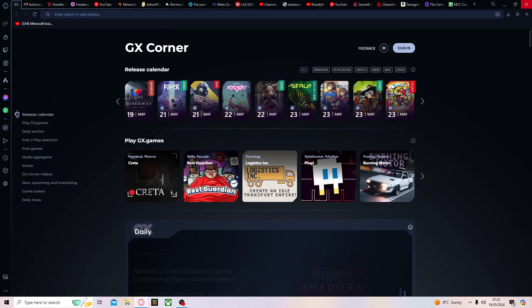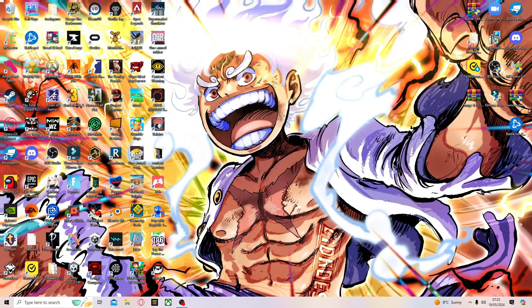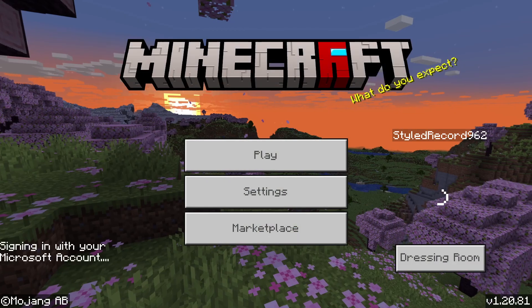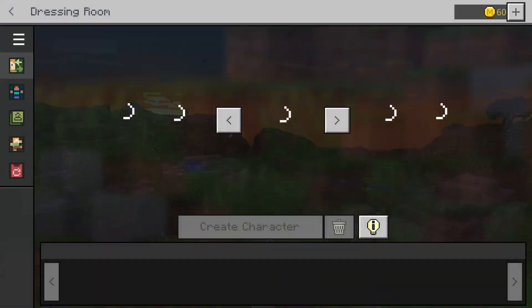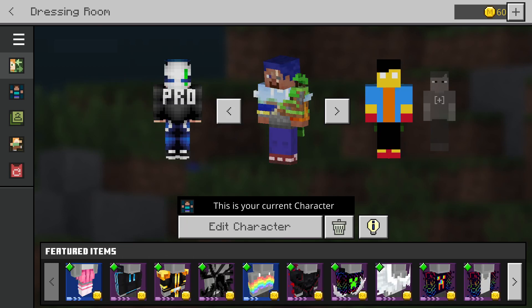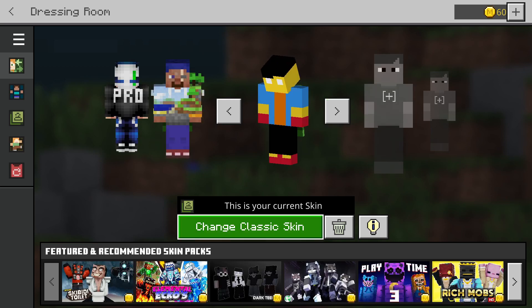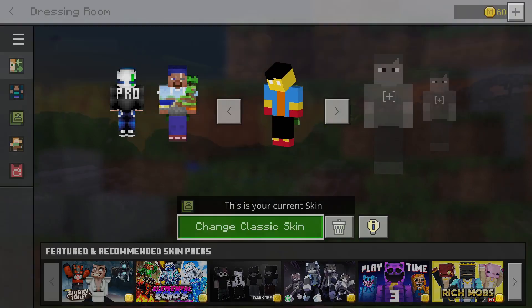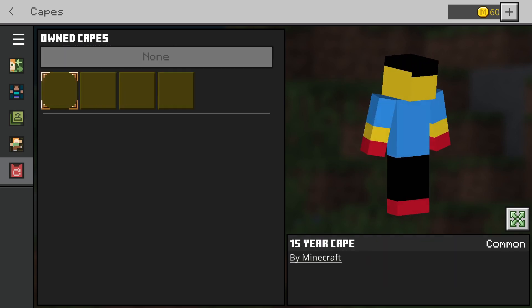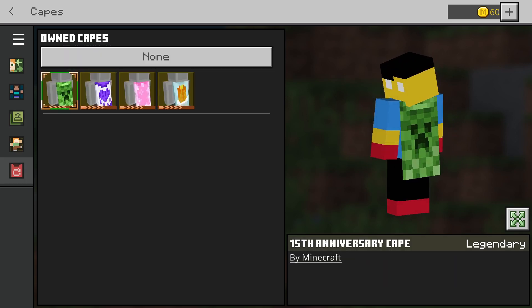Yeah, you can safely X out of here and then you go into Minecraft. I've already got the cape equipped, but you can put it on a custom skin or a classic skin — both ways are really easy. I'm just going to do it with my custom skin. So you press 'Change,' press 'Change classic skin,' and then this button right here is for capes. You should have it in your inventory.